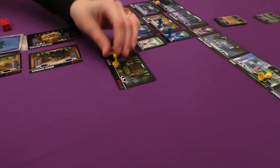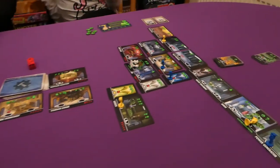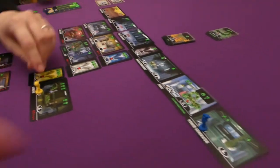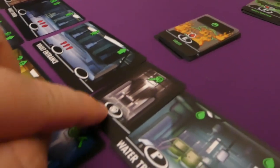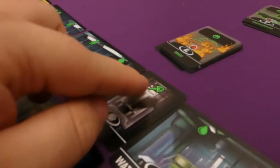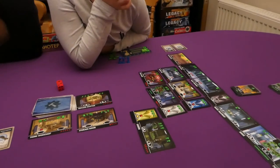Jade gets three food. At the end of the round my two injured workers come back laid down, and Jade's injured one comes back laid down as well. With injured workers they can only go to spaces with the injured worker symbol — kind of like a man with a bandage — which are generally healing spaces. I won't be doing a lot on my next turn.